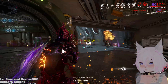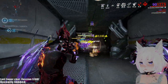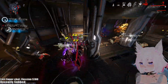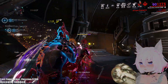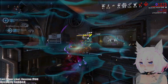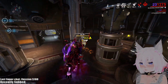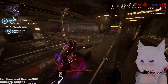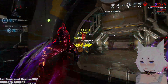One of the greatest parts about the Ignis is it's constantly applying heat procs, and heat procs stun enemies. Not only does it stun enemies, it also strips some of their armor. With Warframe abilities that strip armor, you can strip armor very easily — just use your ability once and finish off the armor stripping with the heat proc. You could also mod for Thermite Rounds if you really want to strip armor, but it's kind of unnecessary if you have any abilities that can strip armor.